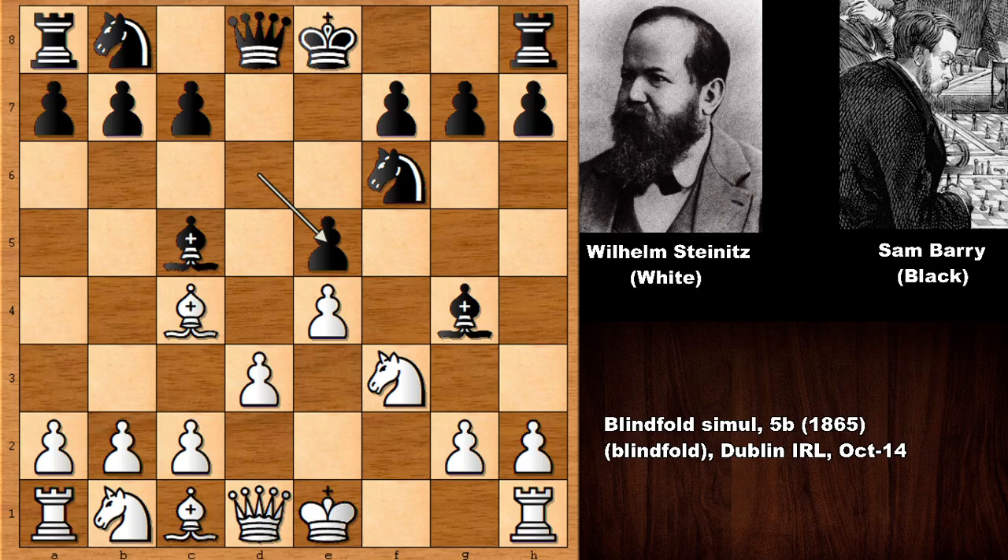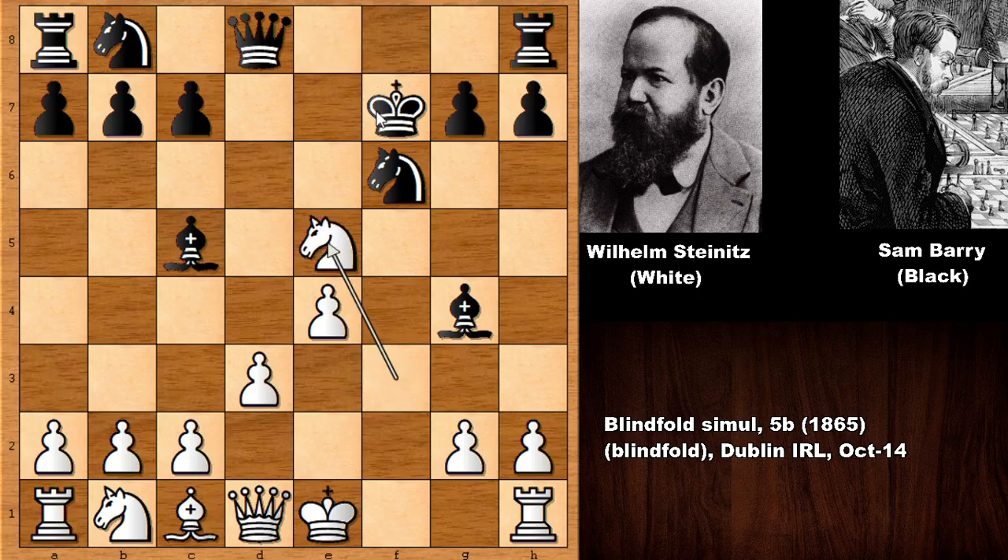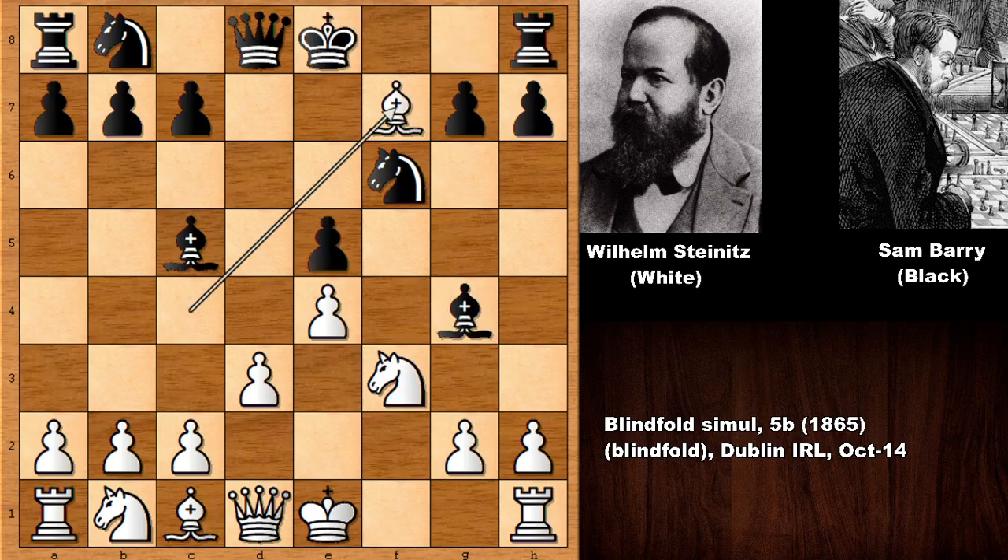The move is bishop takes on f7! Did you see this move? Black does not capture — we have king to f8. If capturing with king takes on f7, then knight takes on e5 check, forking the king and the bishop. After capturing the bishop, white is much better and two pawns up — this is almost resignable for black. Even blindfolded, Steinitz didn't miss a thing.